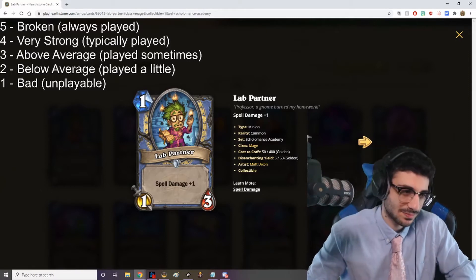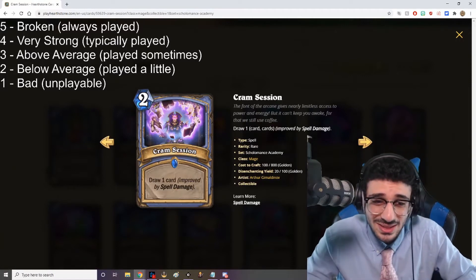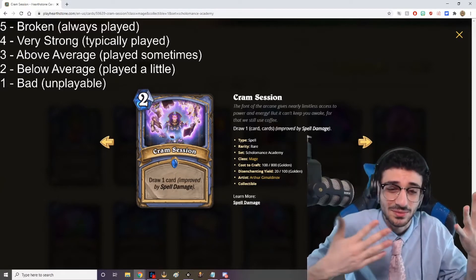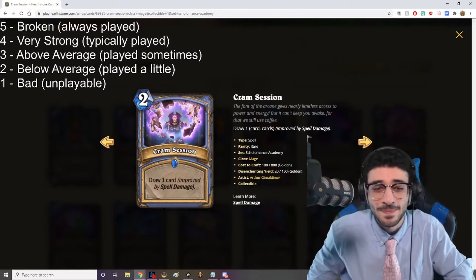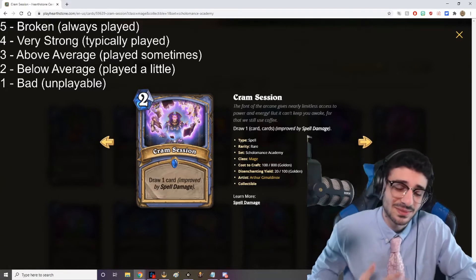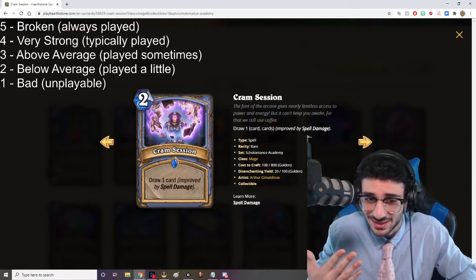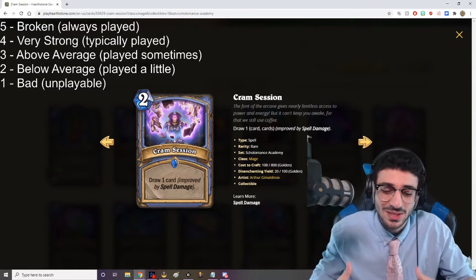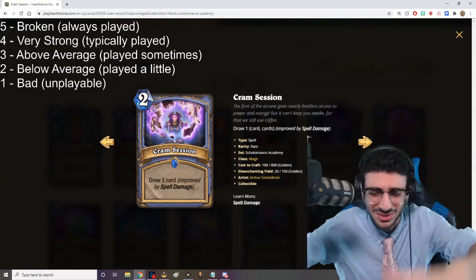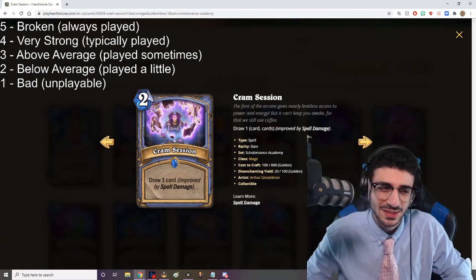Cram Session — something I definitely did not do in college. Two mana: Draw one card, improved by spell damage. So if you have one spell damage, you draw two cards; if you have two spell damage, you draw three cards. Draw one for two mana is not that great, but assuming you'll have at least one spell damage out, you're going to get your value. It's going to be very good for keeping up the tempo, keeping spells in your hand — especially if you're running Sorcerer's Apprentice to reduce the cost. This card is a four out of five.